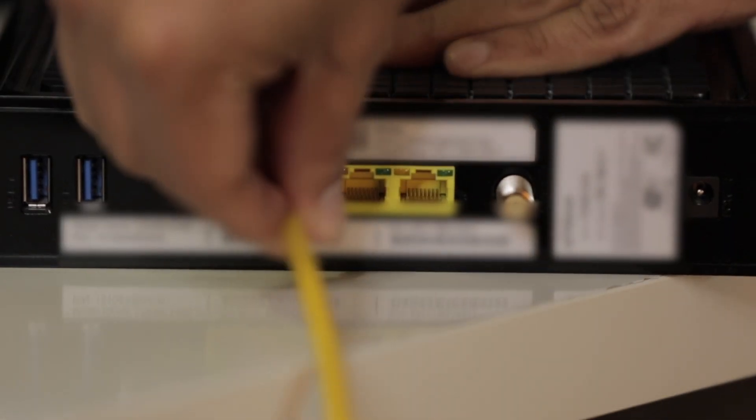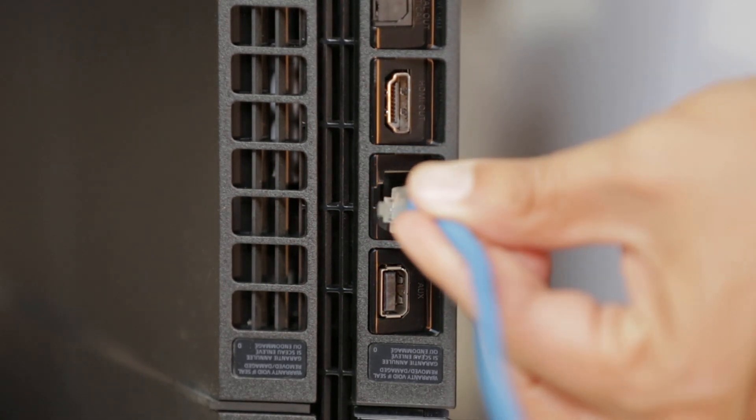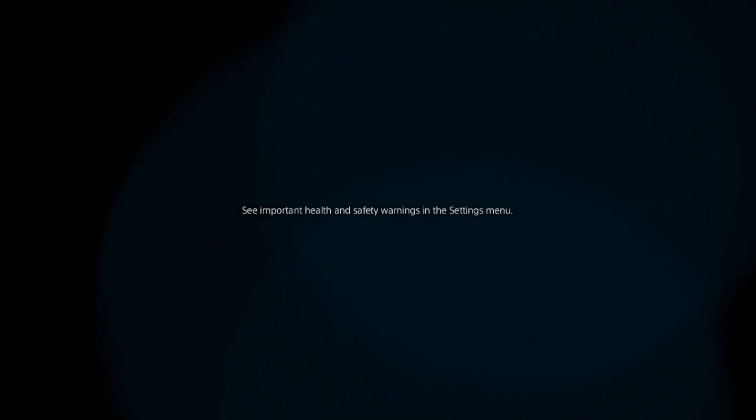Connect the two LAN cables to the router. Then connect one cable to the PlayStation 4 and the other to the PlayStation 5. Turn on both consoles and wait for the home menu to appear.